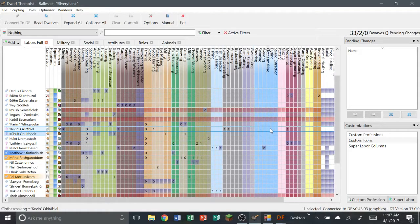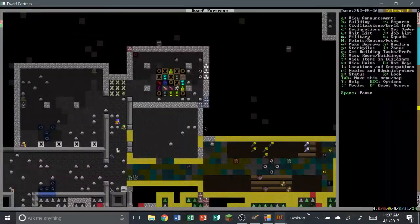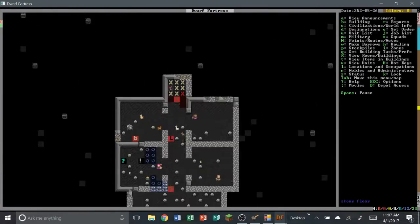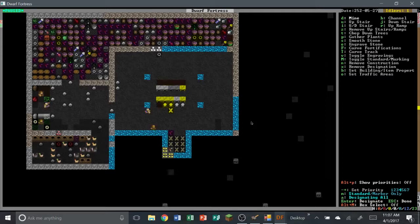We have a lot of pigtails and a lot of stuff just lying around because our food stockpile is completely full. That means we're going to have to make more room for the stockpile, which means we've got to mine some stuff here — mine some dirt out, circle around, come down.